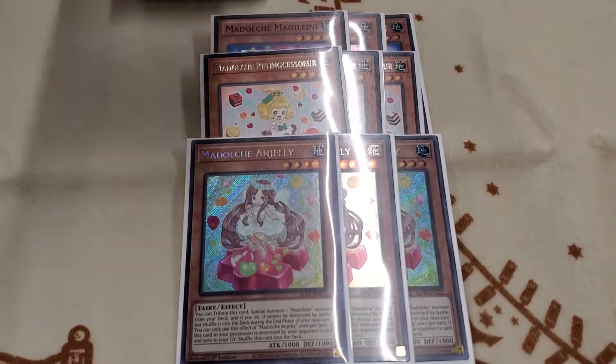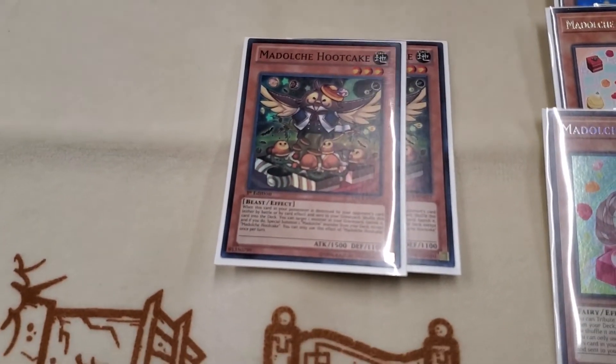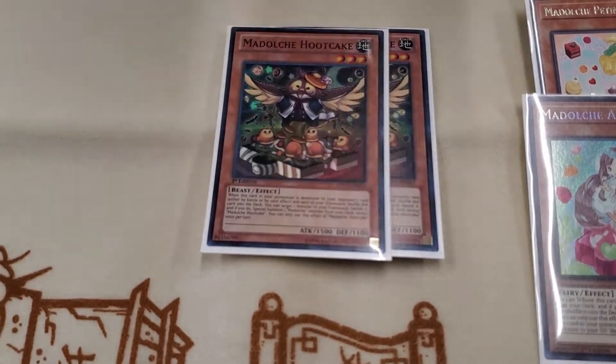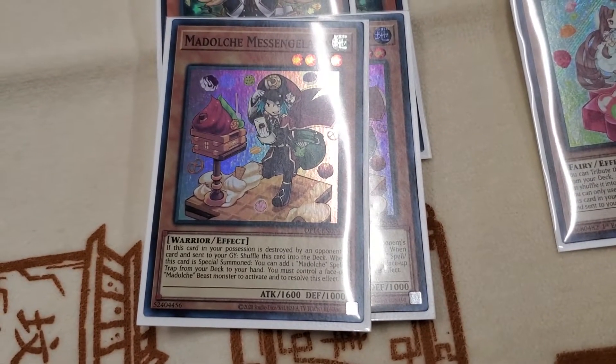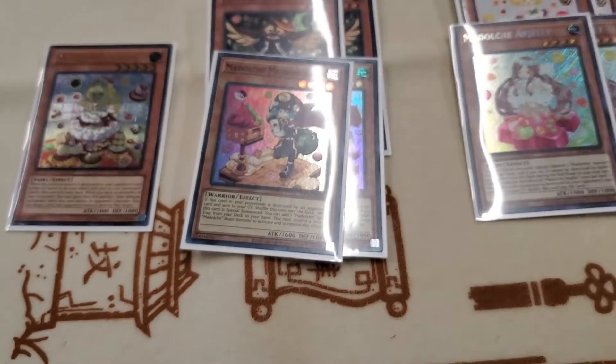Next would be the 2-ofs. We have the 2 Hoot Cakes and then the main searcher of the deck aside from Magellanica — Miss Angelato. And then the 1-of: Pudding Sauce.